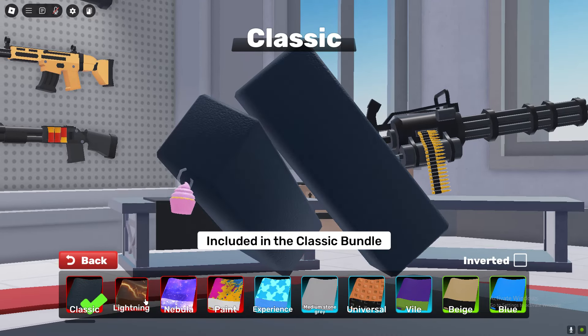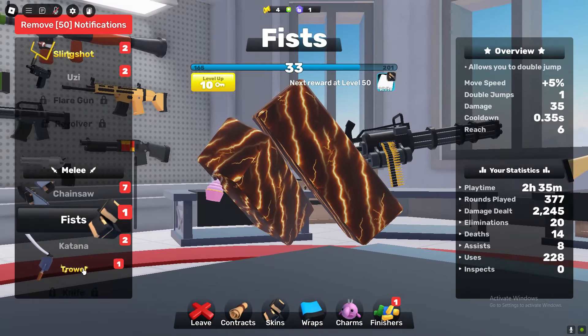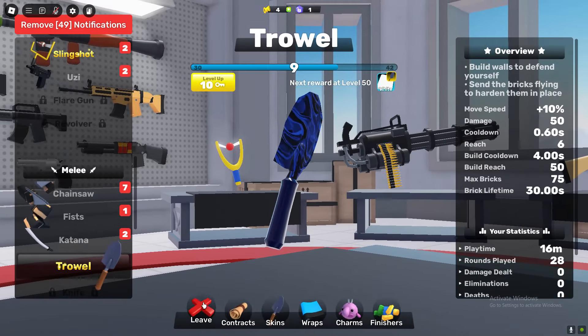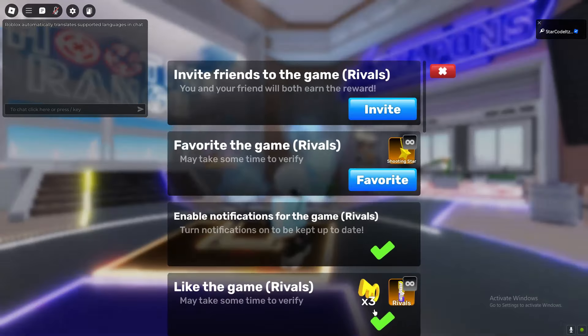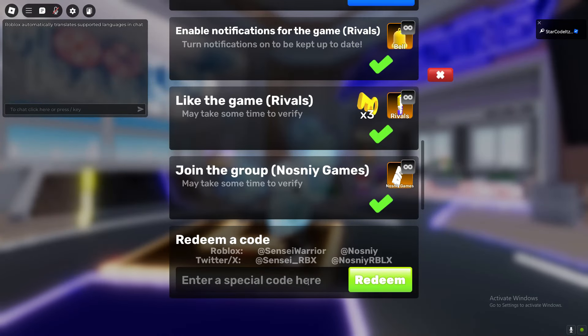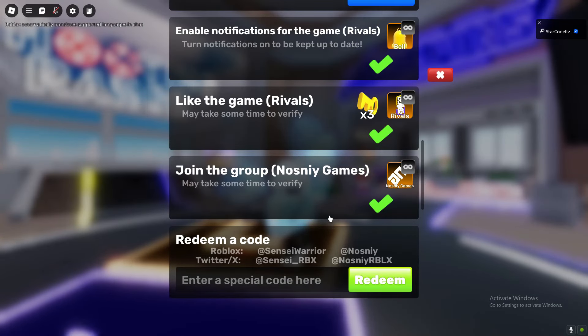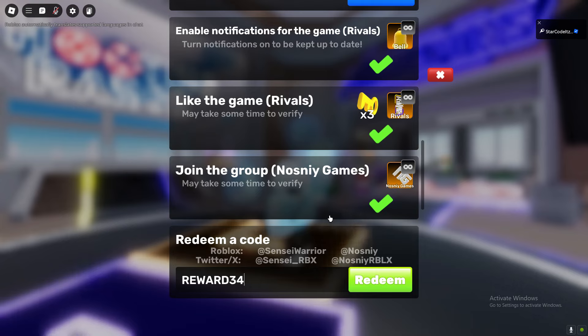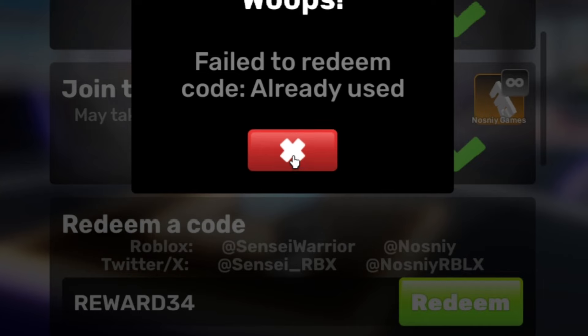We're now gonna redeem all of the working codes in Rivals. Let's scroll all the way down and redeem these codes. The new code is Update 5. We also got the Reward34 code, and yeah — Reward34, as well as Reward35.